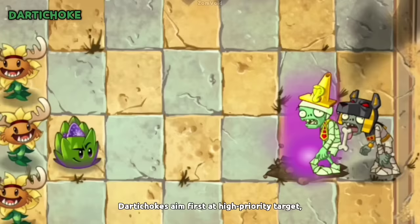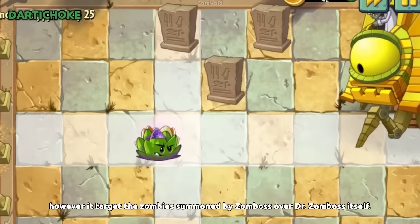Dartichoke aims first at high-priority targets. However, it targets the zombies summoned by Dr. Zomboss over Dr. Zomboss itself.